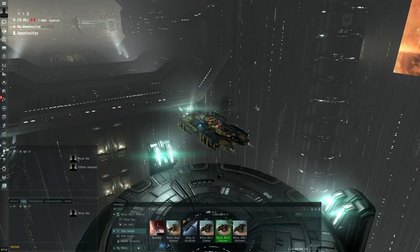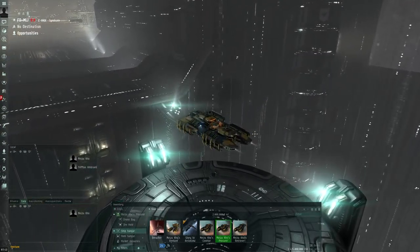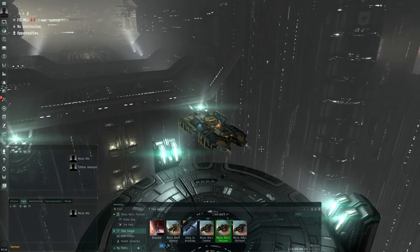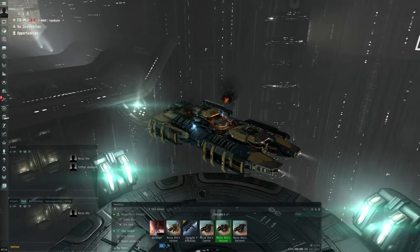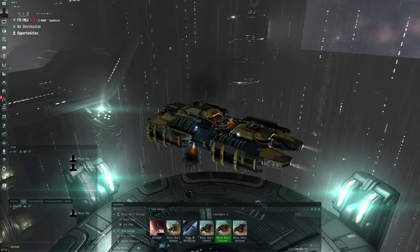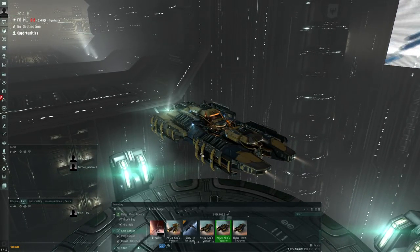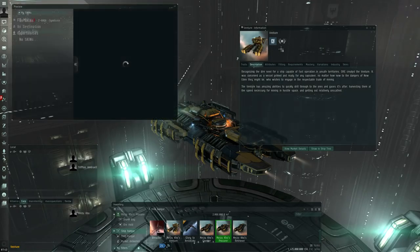Hi everyone, the Lone Wolf here, welcome back to the test server for EVE Online. In today's video I want to take a look at the redesign for the mining barges that CCP is planning, probably for the next release. You can immediately tell this is a Procure — the graphics are changing quite substantially, and I like it personally. You can definitely see a lot of inspiration from the Venture, so the ORE line of ships is coming together quite nicely into a single graphical look.